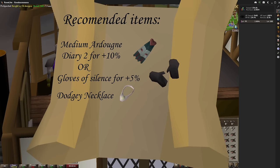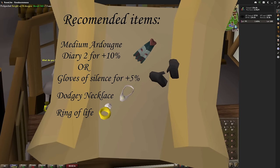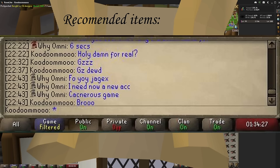This can save you nearly 3 seconds with each successful dodge. Now if you're planning on looking away from your screen for a while or doing this more AFK, I do recommend a ring of life to teleport you away if you're about to die and you aren't looking. This has saved me more than once, and I've seen it kill a few hardcore iron men before as well.